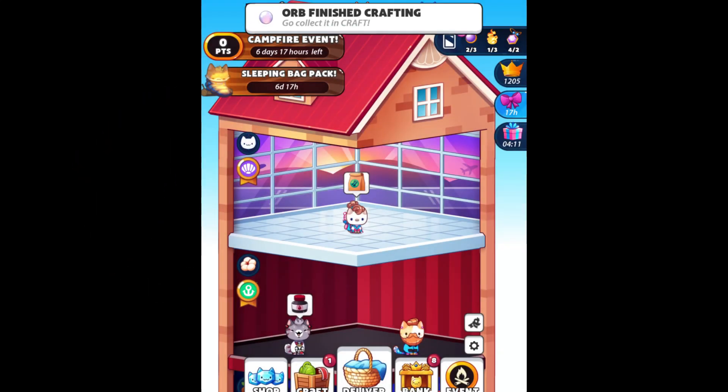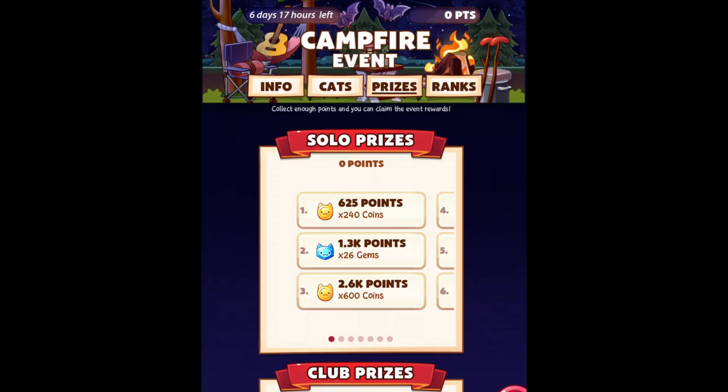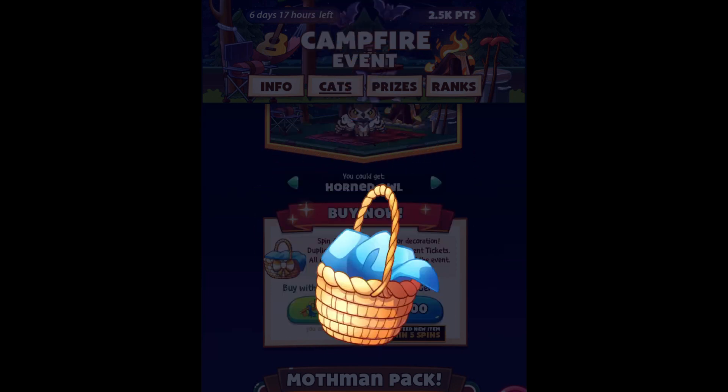Hey, what's up guys and welcome to a new video! As you guys can see, we have the campfire event right here, and I'm super excited for this event. I have about 650 gems, so we will try our luck today and hopefully get some new cats and new decos. Whatever I get I will be happy with, but of course I will prefer to get cats.